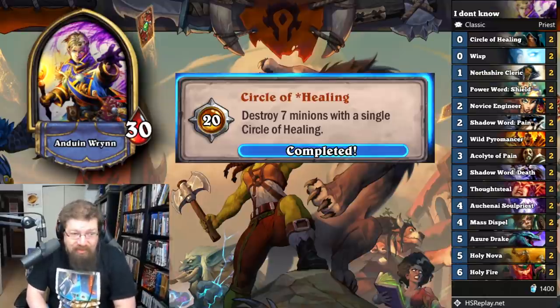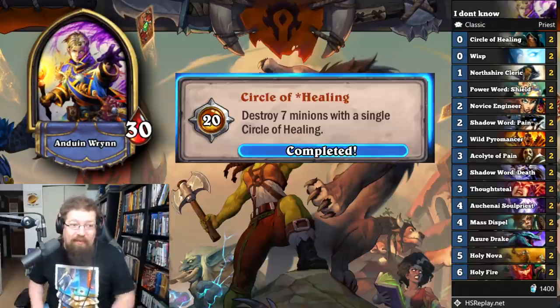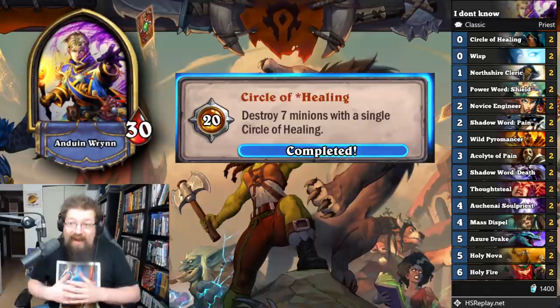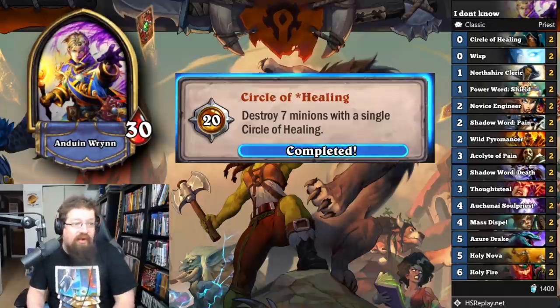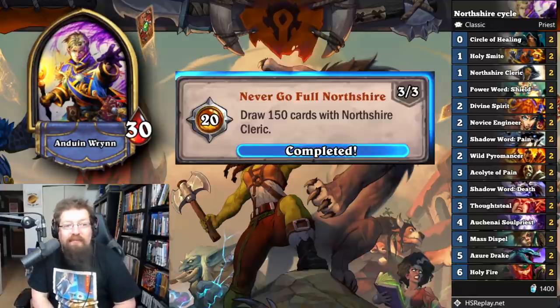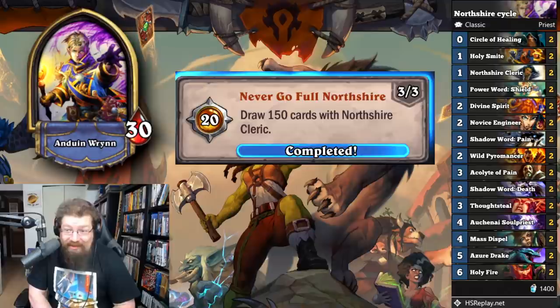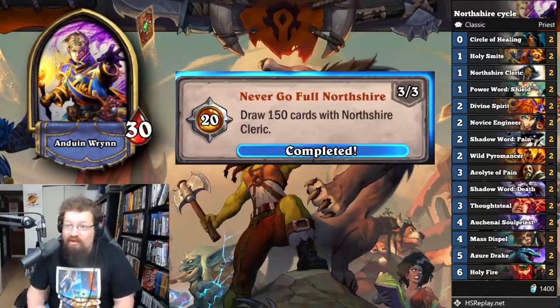Next, 'Circle of Healing' — destroy seven minions with a Circle of Healing. You have to clear the board, but your opponent might not always have a full board. I played Auchenai Wisp Priest — just Wisps and cheap stuff. Auchenai kills my own stuff and their stuff as well. Important to note: spell damage does not work with Auchenai Circle, so if you play Azure Drake you won't kill off your Auchenai. And the last Priest achievement is 'Never Go Full Northshire' — draw 150 cards with Northshire Cleric for 40 achievement points. It doesn't have to be in one game, just over time. Northshire, Wild Pyromancer, and Circle of Healing are your best friends. You can get a lot of self-milling going on. You're not going to win games but you can do a lot of drawing.